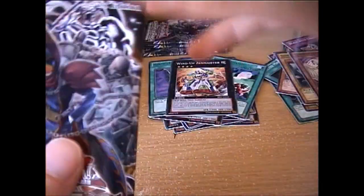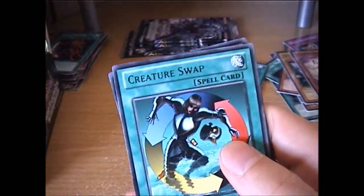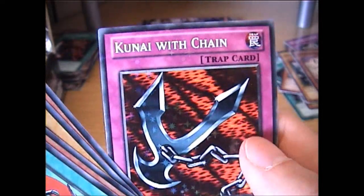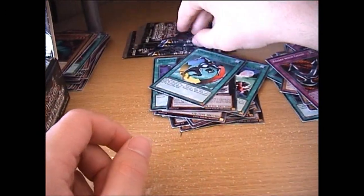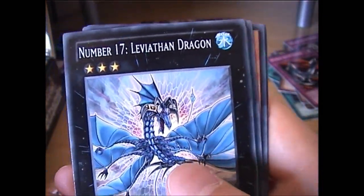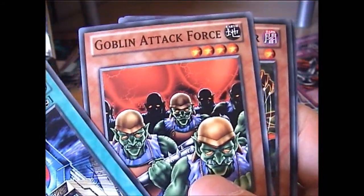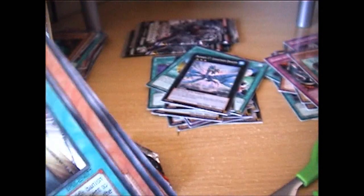I've got four packs left on this side. Hopefully I get Obelisk the Tormentor. Creature Swap, Green Gappy, Mad Dog of Darkness, Hardened Arms Dragon, and a Kunai with Chain — that's a lot of classic Joey Wheeler cards. Three packs left from this side. I'm hoping for a Cyber Valley for my Cyberdeck, and a Number 17 Leviathan Dragon — that's nice, it's one of the Numbers and quite a useful card. Different Dimension Gate, Goblin Attack Force, Chaos Sorcerer Monster, and a Hedgeguard — weird card.